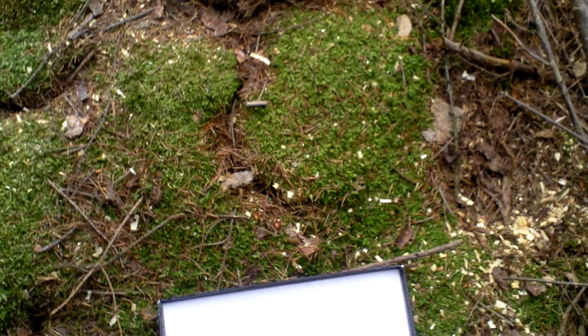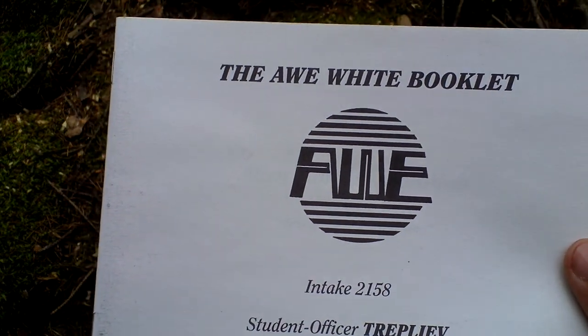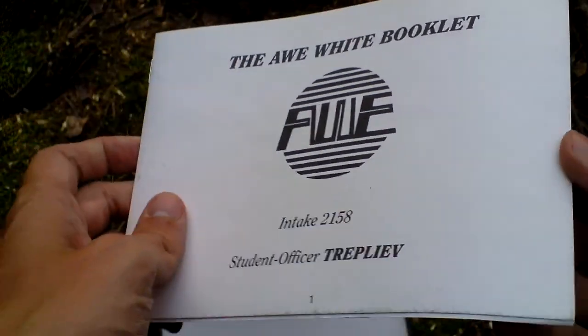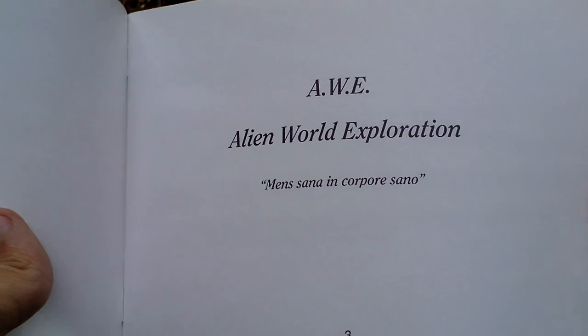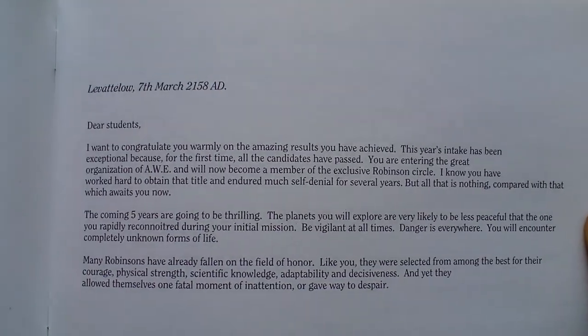And of course there's a place for notes if you wanted to make them while playing the game. So this is the manual. Then there is a booklet of unusual format — it's a student booklet for student officer Trepliev, and that's you. Let's take a look inside: Alien World Exploration. Here, students — some letter from the company.